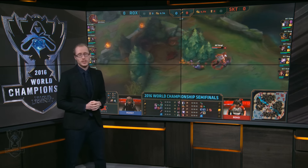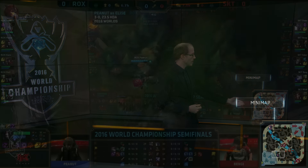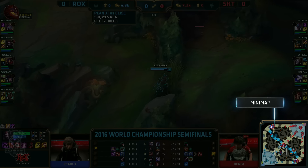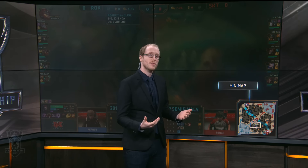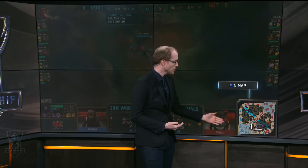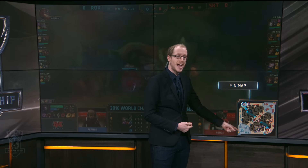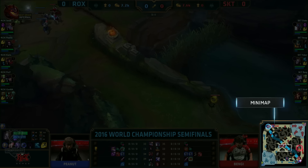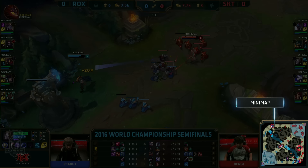Last but certainly not least, we have the minimap here in the bottom right. The really important thing to note is that while we may be watching, say, the bottom lane or the jungle, you can track where players are moving throughout the map by looking here. You can also see objectives such as the turrets and the Nexus, which has to be destroyed to win the game. While watching mid lane, you can see if the red side jungler is sneaking around towards bot lane — something you'll want to track, as it can give you a heads up on where action could be coming next.